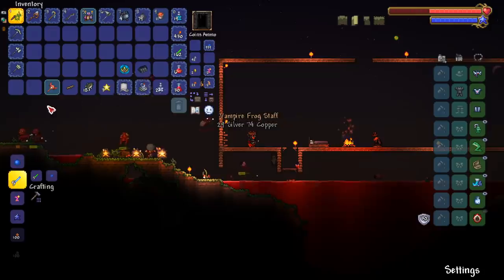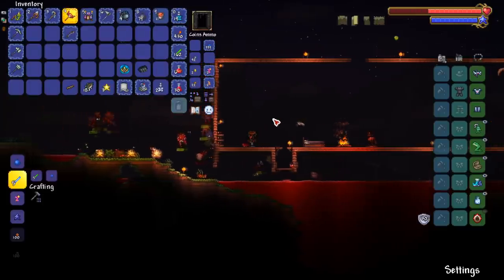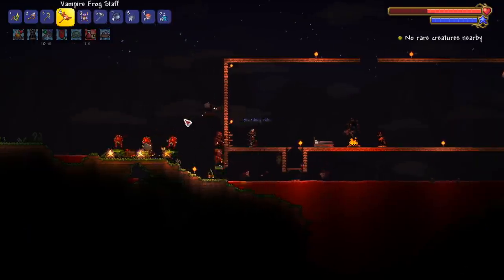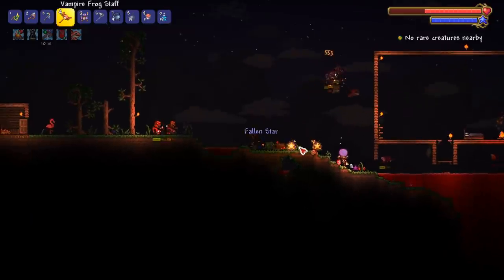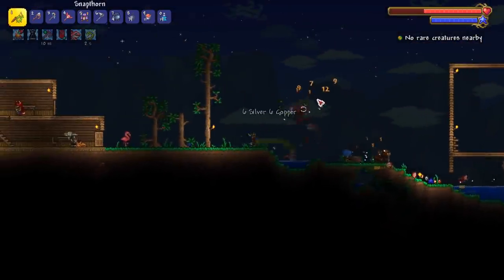It dropped! The vampire frog staff! Oh my god — I was sitting here in silence because there's no way it was gonna drop, and it dropped! I should have been more hyped. We finally get to see the vampire frog staff in action. Look at them — they're poking enemies with their tongues. Beautiful.